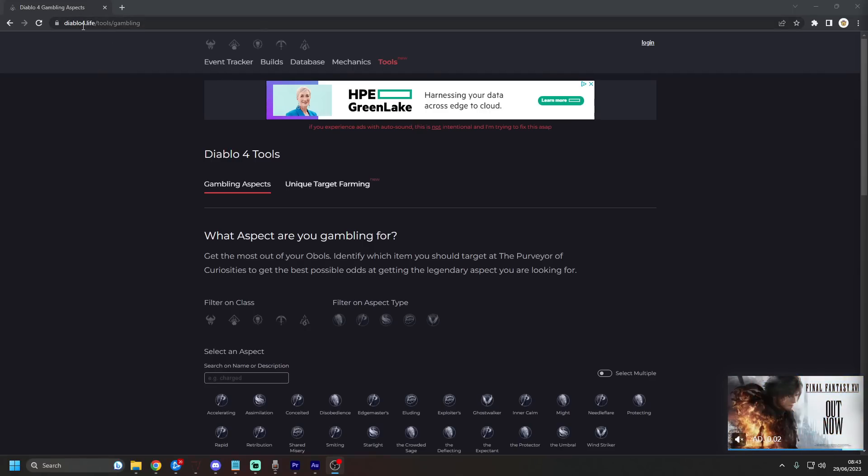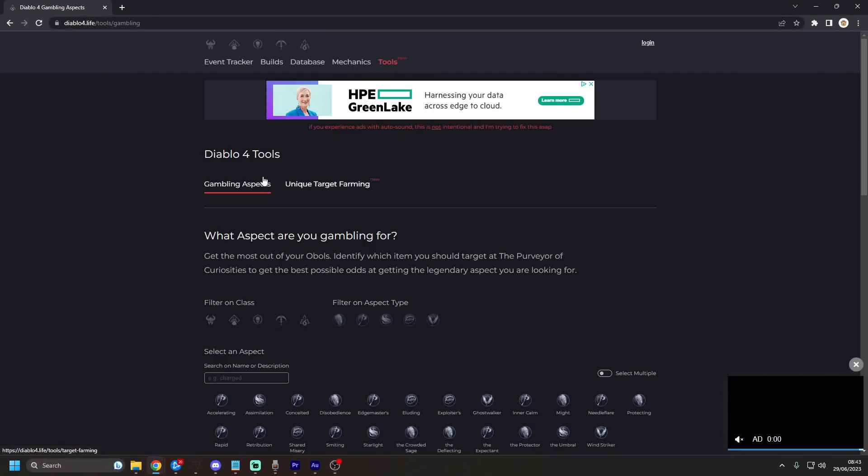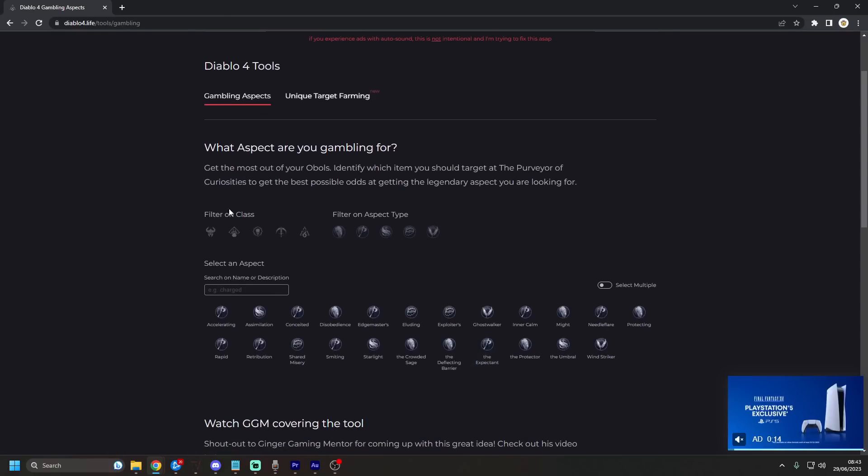Inside Diablo4.life you can click on Tools and it'll bring up the gambling aspects. I've already done a video on this before about the best items to gamble to get the best aspects for your class. They now have a Unique Target Farming tool.